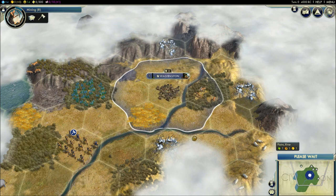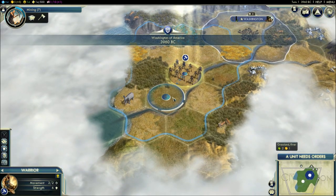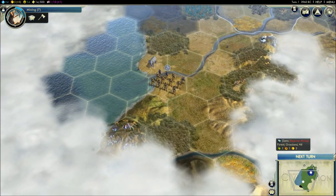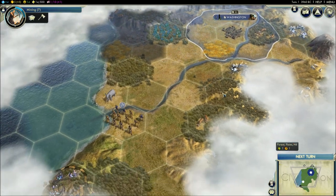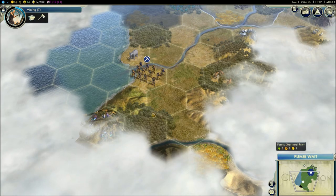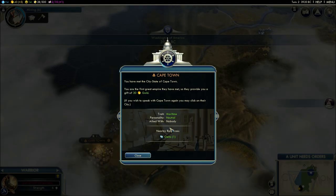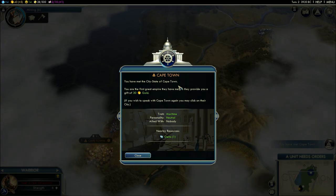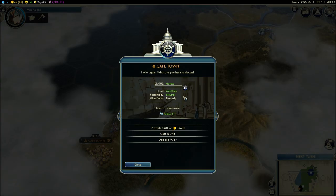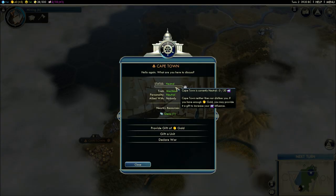Let's click next turn and keep exploring with the warrior, looking for good places to found a city or ancient ruins. Aside from the other civilizations you're trying to beat, there are what I'll call neutral cities — city states. We've just met the city state of Cape Town. City states are neutral cities; they don't build settlers or more cities, though their borders still expand. When you first discover them, they give you a gift of gold. You can click on the city to get details about it.